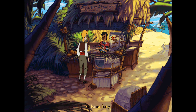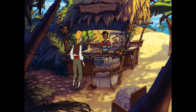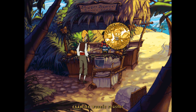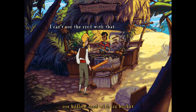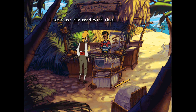Weenie roaster. Cabana boy. Sign. Brimstone Beach Club. Deep fryer - ech, no. It looks like some of those are older than I am. What's this? Encyclopedia - that was how to make a compass. Reservation slip. Scissors. Gum. Hollow reed. Ice bucket - we doused the towels with that, didn't we? I can't use the reed with that.